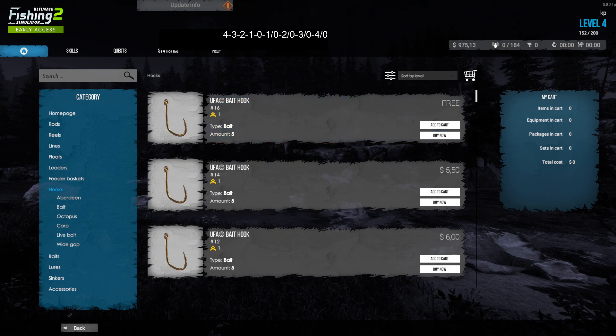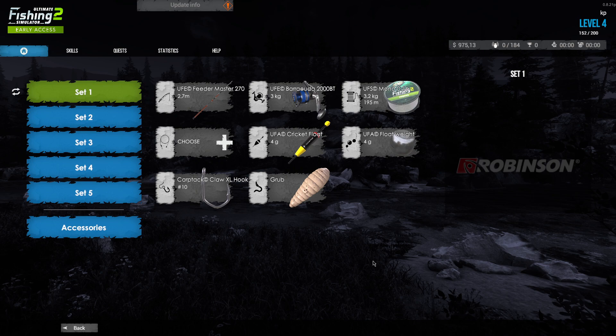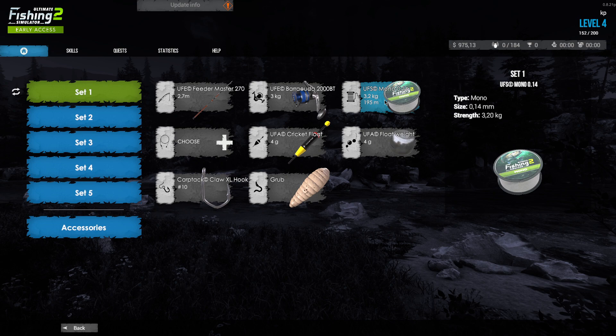I went from the size 16 hook to a size 10 hook, so I went bigger. Now let me show you the equipment. We are changing the setup from spin fishing to float fishing because it's a lot better in the second area. We keep the same reel and rod, but I bought a 3.20 kilogram line. You cannot max your drag — you cannot go 100% closed — because you'll break your line, so you need to go at 90% on the reel.